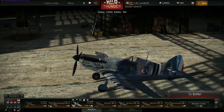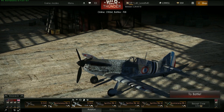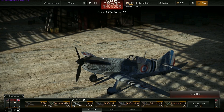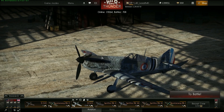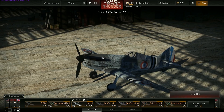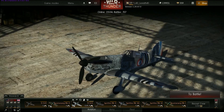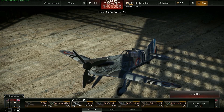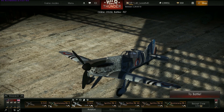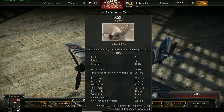On va maintenant passer sur le côté historique de la présentation. À la base, le D521 est un avion prototype qui est basé sur le D520. La différence entre les deux avions, c'est que le D521 a un moteur plus puissant. Le D520 a un moteur d'environ 890 chevaux, tandis que le D521 a un moteur Rolls-Royce de plus de 1000 chevaux, ce qui le rend beaucoup plus compétitif par rapport aux avions allemands, comme le Messerschmitt Bf-109.